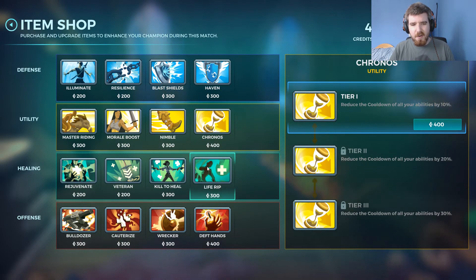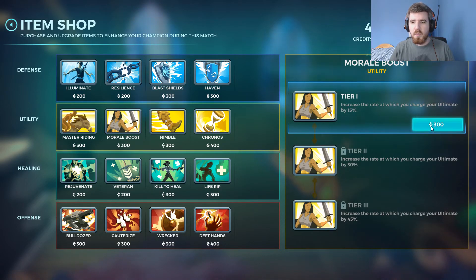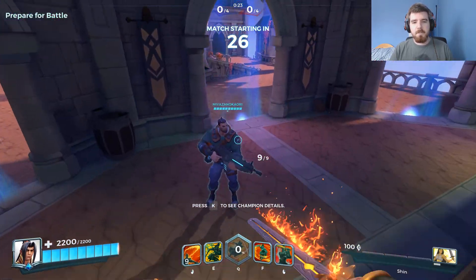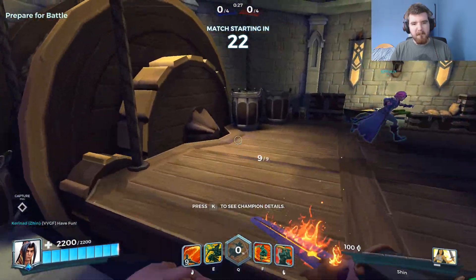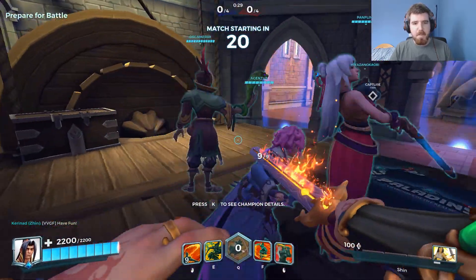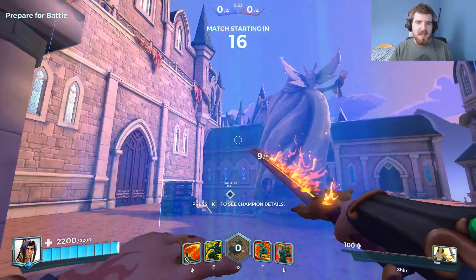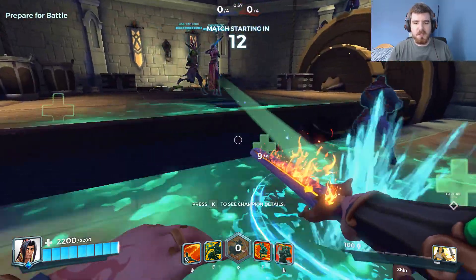Ordinarily I'd take Chronos to give us that reusability of skills, but we want to keep using that ultimate as much as possible — either to gain ground, charge in, charge out, or to get in there and kill people with it. So we're going to be taking that first. I don't know how well we'll do on Burning Stone here, but we can try.